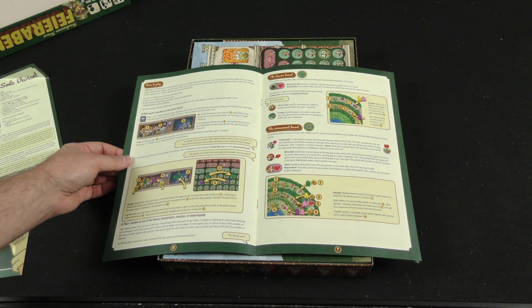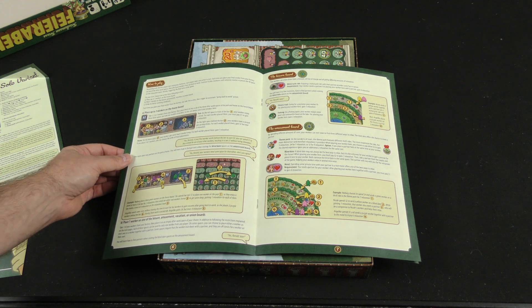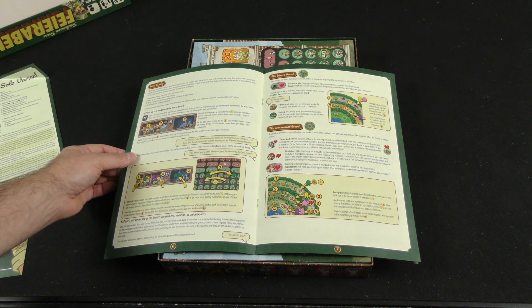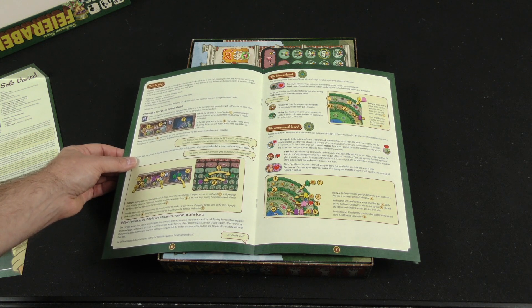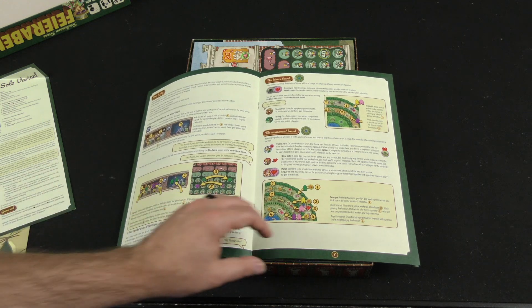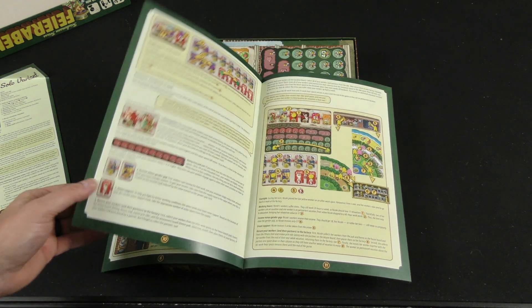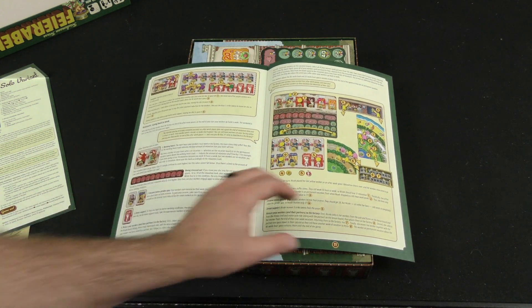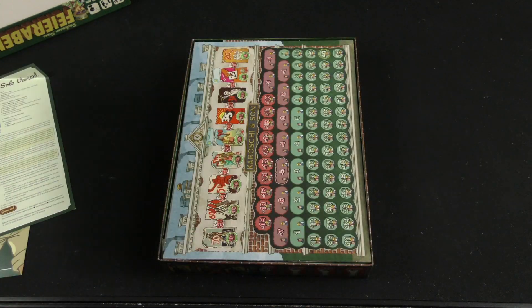How to play: beginning with the first player, each player takes one action. You can do one of three following actions: place up to three workers on the House Board, place one worker on the Leisure, Amusement, Vacation, or Union Board, or strike for better working conditions. And it goes into more detail about all of those different boards and what happens when you place your workers there, going back to work, and finally the end of the game.